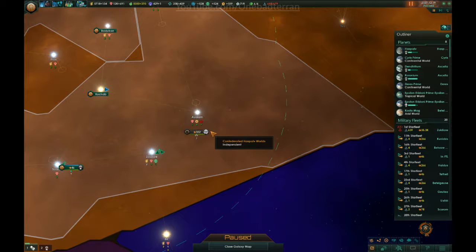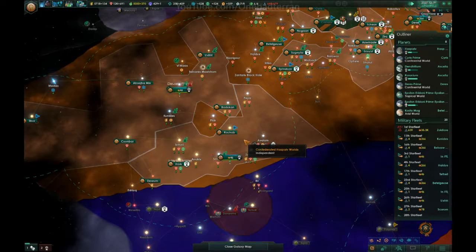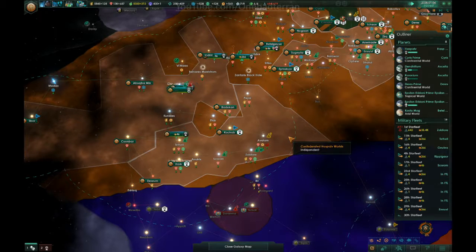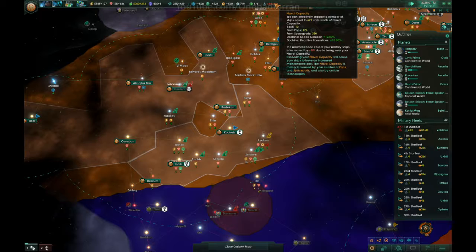These are the Tianki space whales — I guess we don't have to kill them. We killed the tree guardians and they gave us the tech of the beyond, so the Tianki space whales don't really matter. We're over our naval capacity and we're still fine.